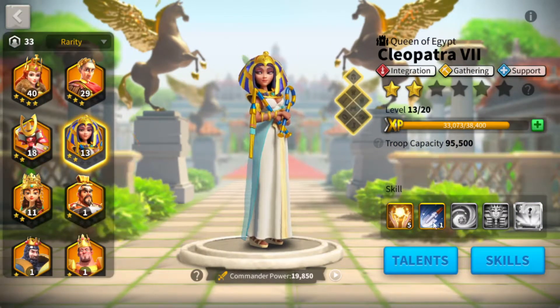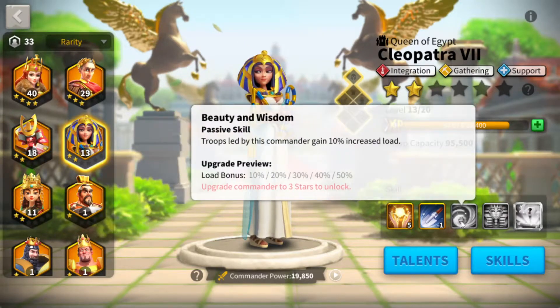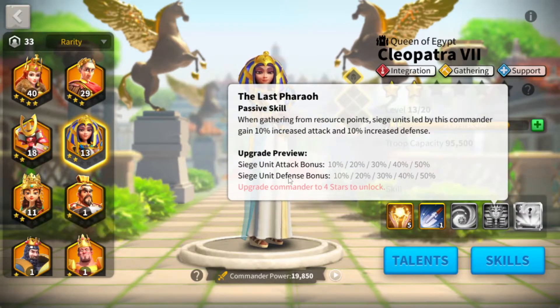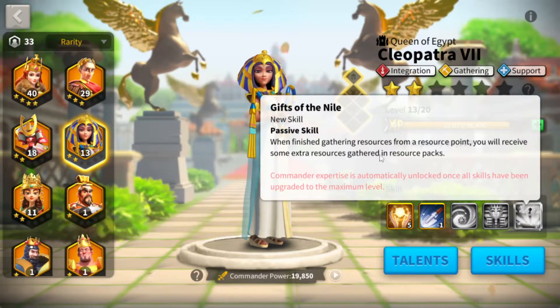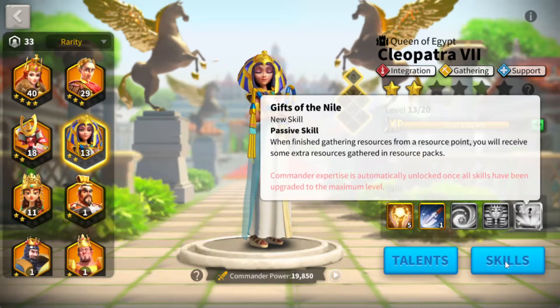Looking at Cleopatra's skills: her bonus gathering speed for stone at cap is 30% increased speed, and 20% on everything else. Her load bonus can go up to 50%. She also gives some siege bonuses — great if you're being attacked, though ideally you don't want that. Pay attention to your gatherers; generally you can avoid a lot of that. And she also gives extra resources, which is a big deal.